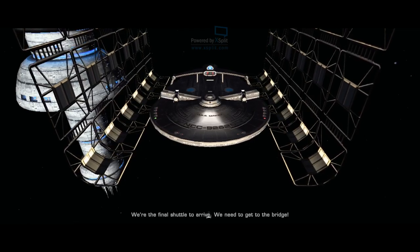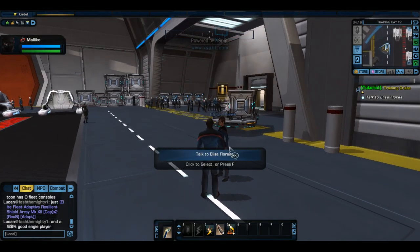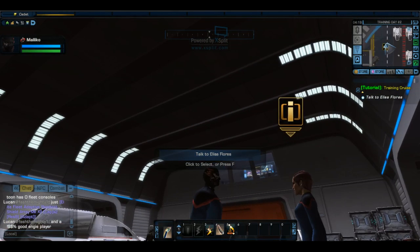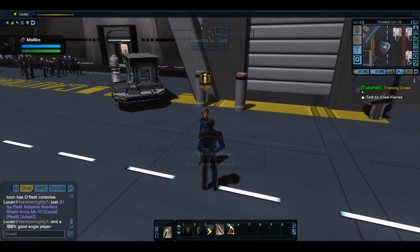We're the final shuttle to arrive. We need to get to the bridge. I was just kidding — I can't stand the Miranda class. This is the ugliest thing I've ever seen. It's like a saucer got shoved into a box halfway in and then they just left it there and propped it up on one of those put-it-together-yourself shelves from dorm rooms.